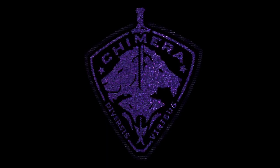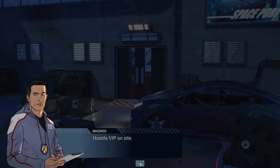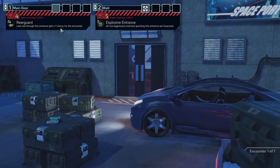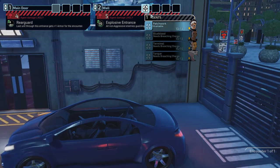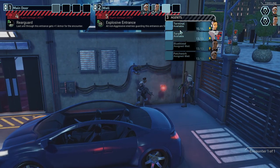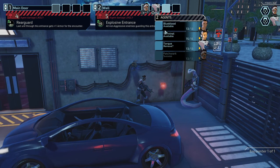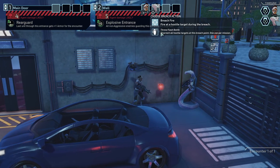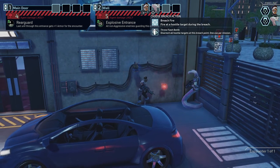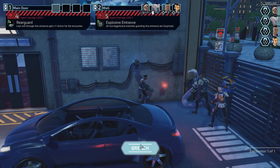I just usually like to prioritize income if possible because that helps - short term you can get some stuff. We have to care about the income. Last unit through this entrance gets one armor, or all non-aggressive enemies guarding this entrance are surprised. So Patchwork goes in, then Blue Blood, then Tork - actually no, then Tork. Disorients all hostile targets at this breach point, uses one permission - let's do it. This should be used on Blue Blood because he deals the least amount of damage. Let's try it.